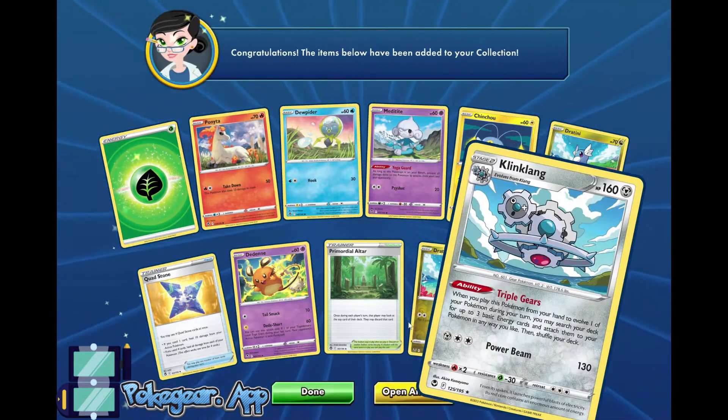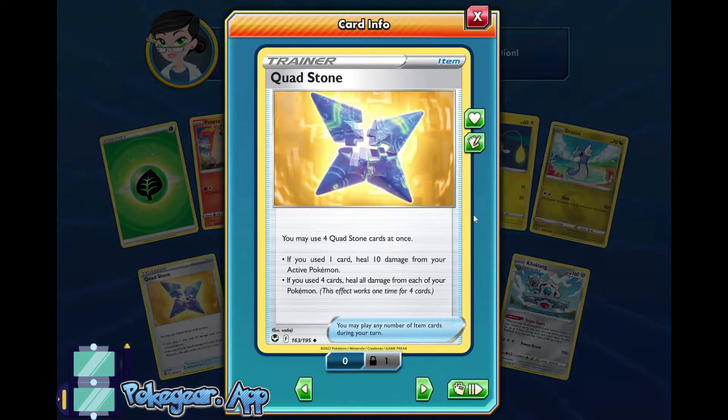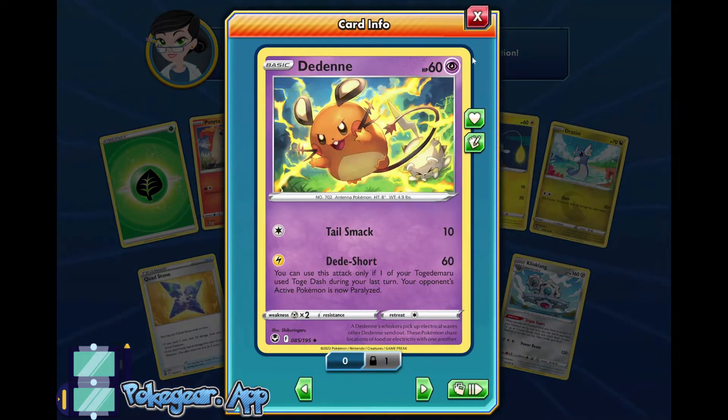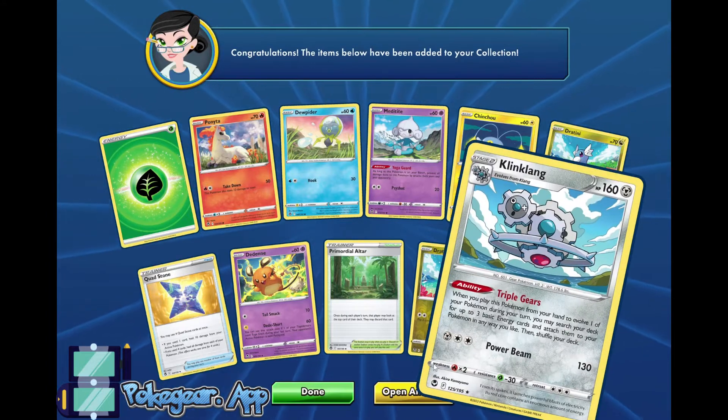Alright, a Klinklang. Quadstone is a very interesting card — if you have all four of them, you can heal all damage from all your Pokemon, which is pretty cool, but that's very gimmicky. Dedenne is part of that weird Rat deck, as people like to call it, so we might try and test out the Rat deck on the channel.